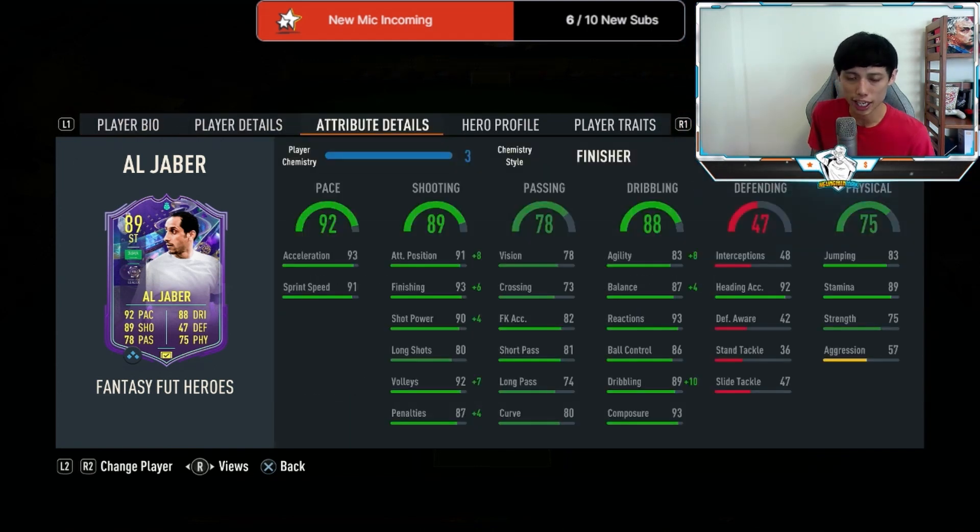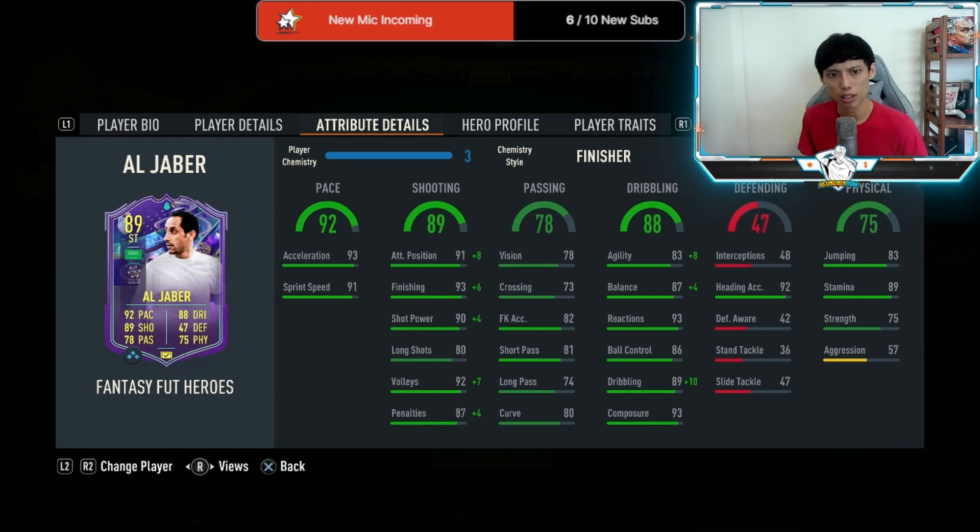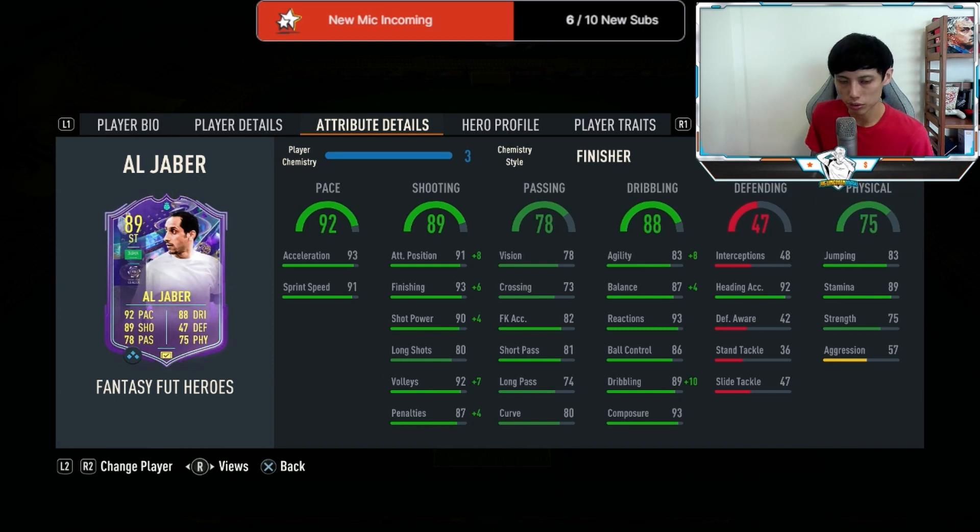Let's talk about the pros of this card. Al-Jaber is really fast even without a boost to his acceleration — when it's already 93 or 94, boosting it further to 99 doesn't make much difference. I like his finishing too — it's pretty good, not top-tier but definitely good. His passing is also pretty decent.